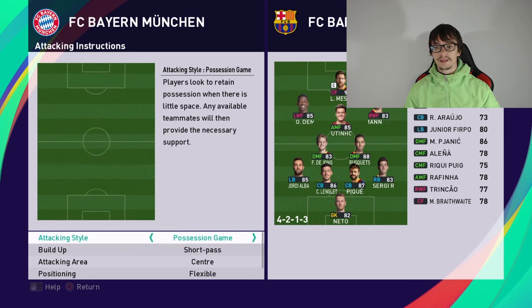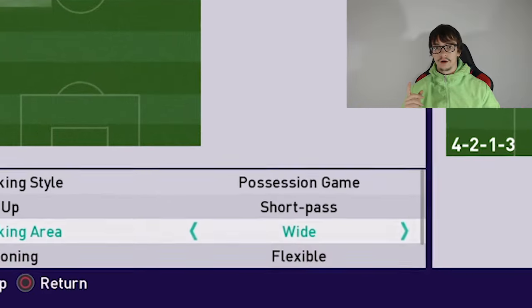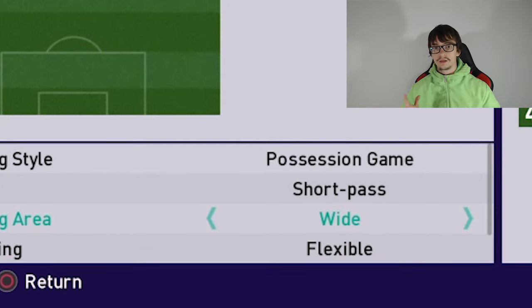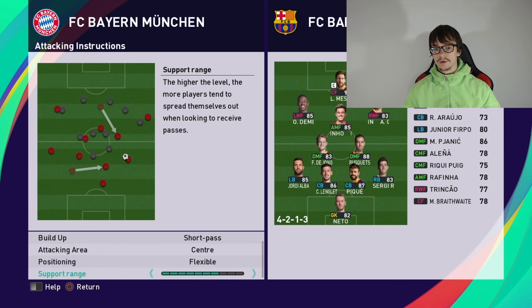For the attacking instructions: use a possession game with short passing. For headers, you should set it to wide. If you want to score with your center forward, set it to center. Support range should be 7 bars — that's perfect.